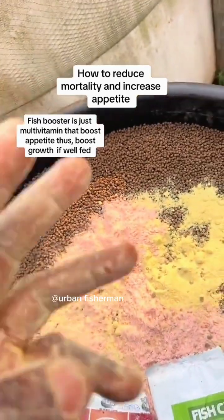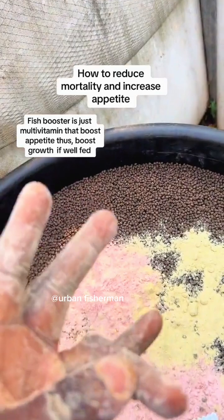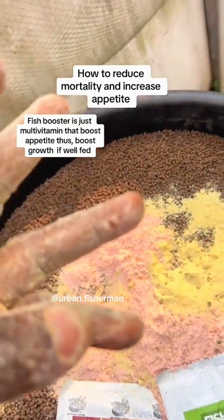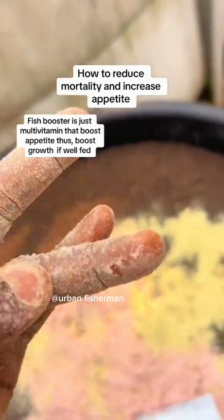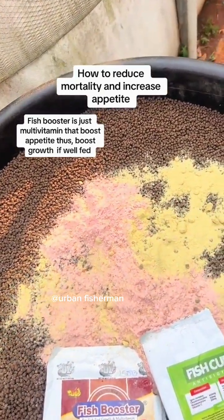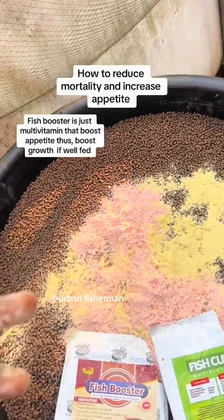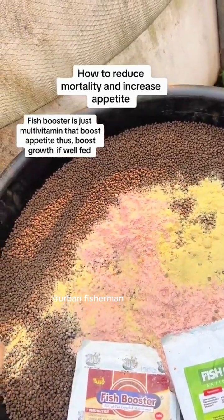There are three types of feed: the high-grade foreign feed, the high-grade local feed which is your mid-range feed, and the low-grade local feed. If you cannot afford the foreign feed, stick with the high-grade local feed — Blue Crown, Top Feed, and Coppens are advisable. For sizes two, three, four, and six millimetre I use Blue Crown, then at nine millimetre I can mix with Omega Top.